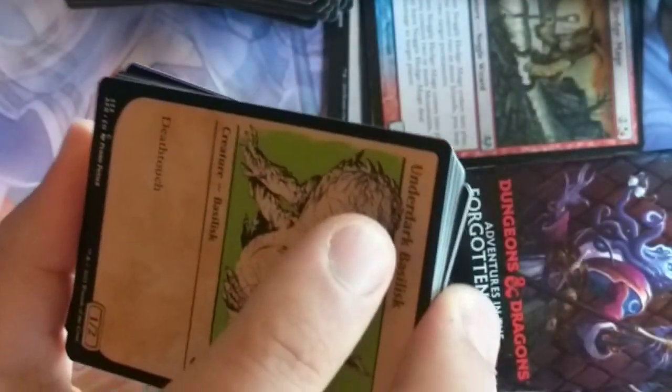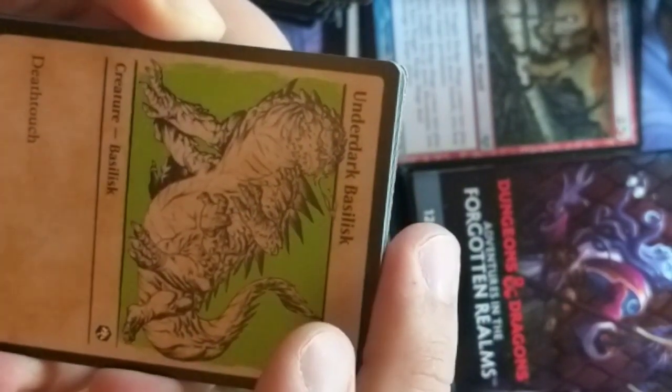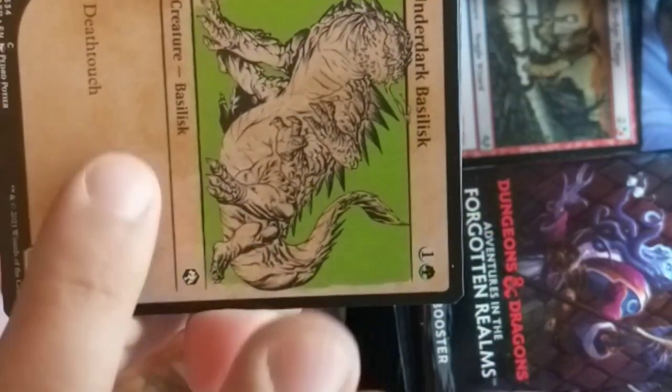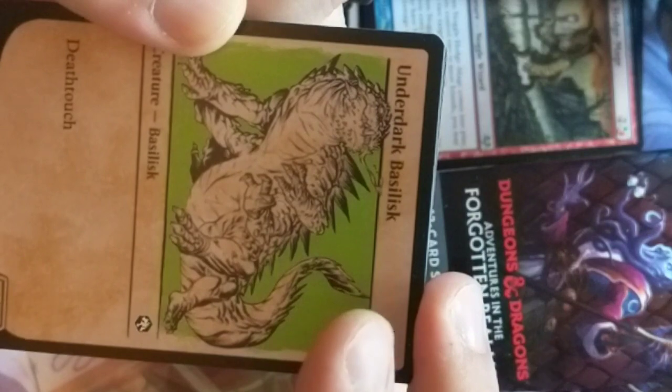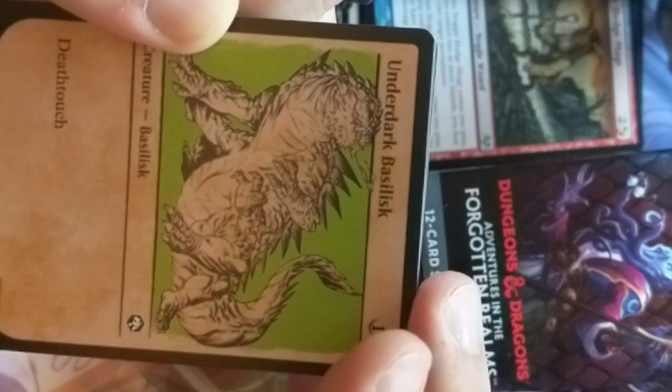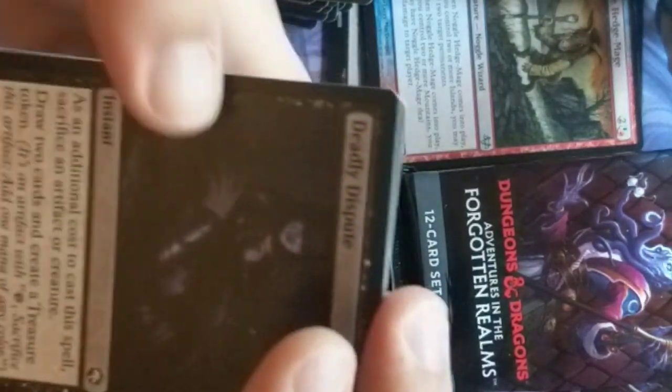Basilisk — Basilisks are very similar to that, though these apparently have legs. Death Touch is pretty similar. Harry Potter was more of a snake — Basilisks were always kind of lizard-snakes in my information. So when Harry Potter came out it threw me off a little bit.